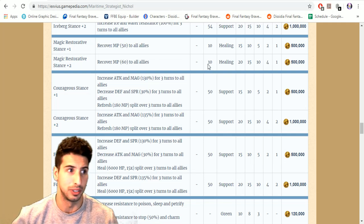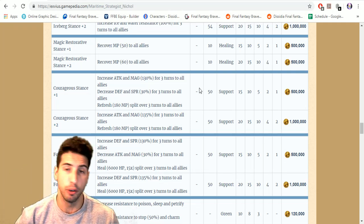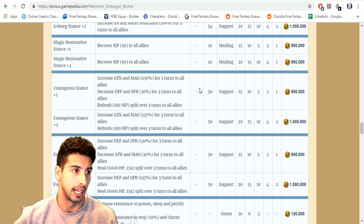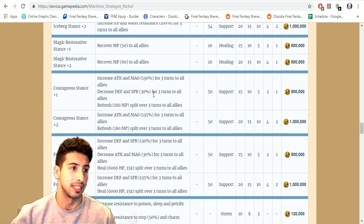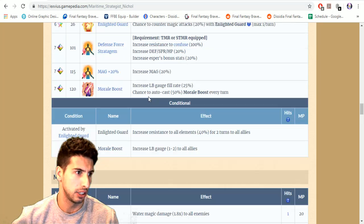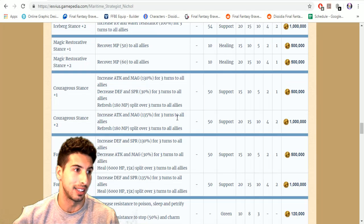Magic Restorative at plus two, you recover 60 MP and it still costs you 10 to use, which is really nice. Courageous Stance and Fortune Stance basically let you boost the opposite stat — at the beginning it was 110 or 115, now you can boost up to 130 with a decrease in defense and spirit by 30.